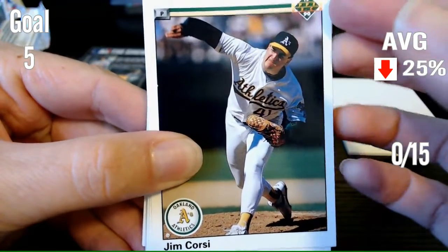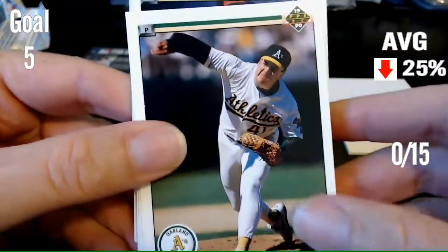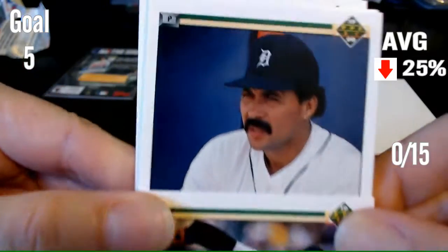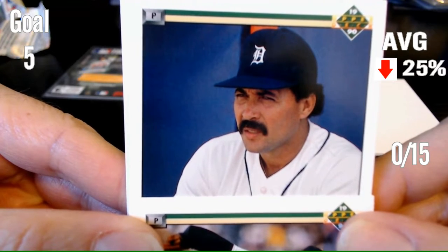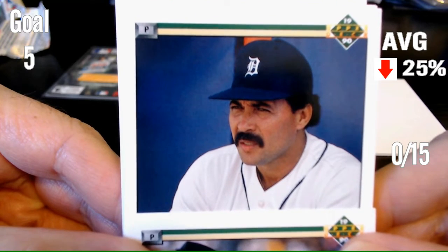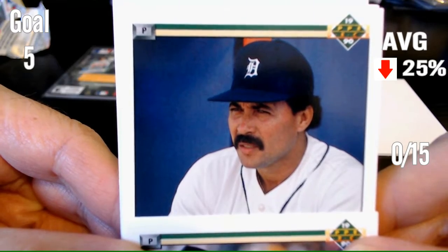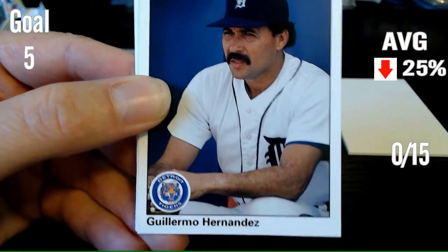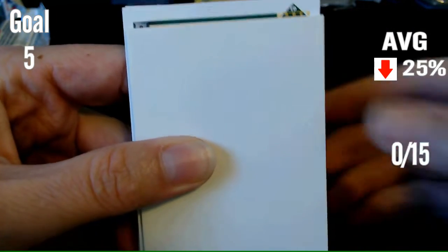Next card. Another pitcher — Detroit Tigers, with a mustache. This guy might have even been in the Box Breaker mustache video, so if you saw that you'd have a leg up on this identification. Name that player. I have no idea who that is. It is Geronimo Hernandez.